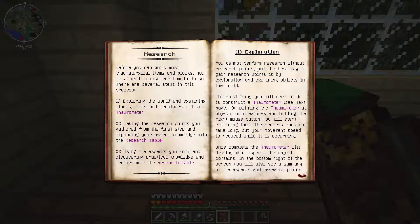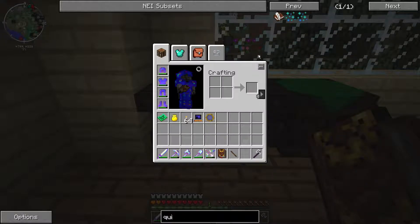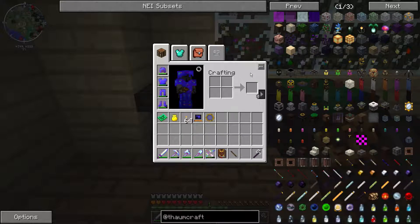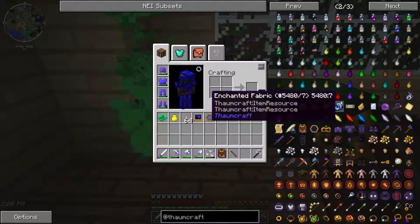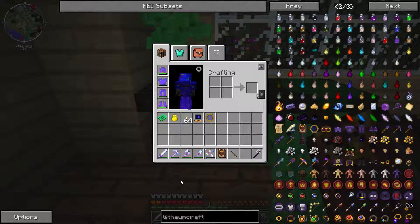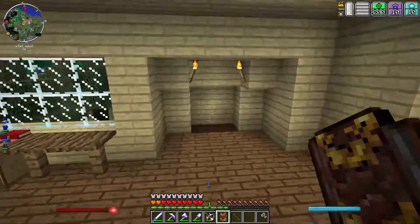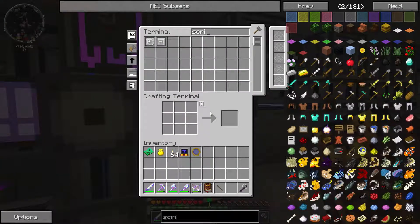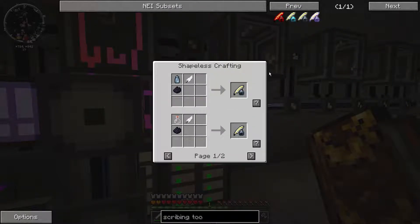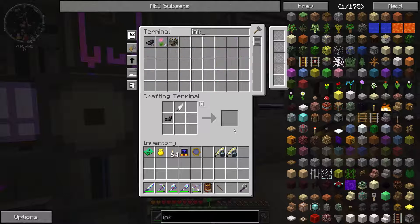Thank you, mouse, for being derpy and not working. Okay, table — do I just right-click it? What do I do? How do I make this work? Let me look in here — it's probably in here. Basic information... research knowledge fragments... okay. We need the Thaumometer and a research table. Okay, we need this book and quill thing — will that work? No.